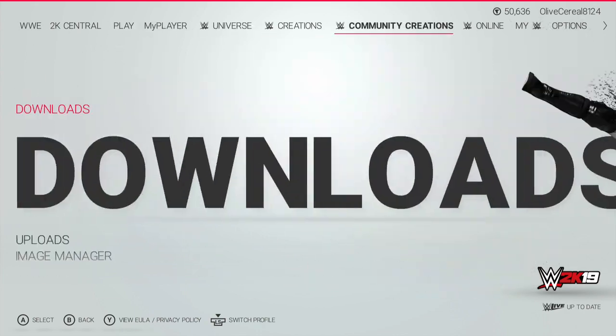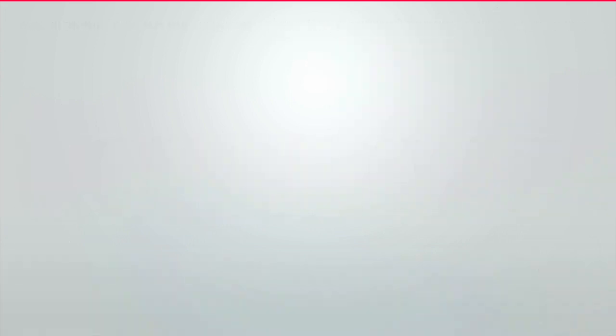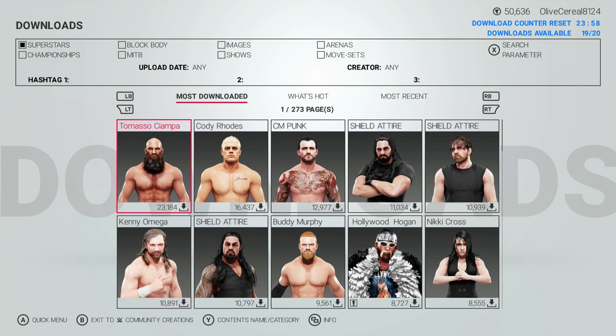I'm going to go through the download section. You go over to Community Creations and hit A for downloads if you have Xbox. Same thing goes for PlayStation, just a different button.